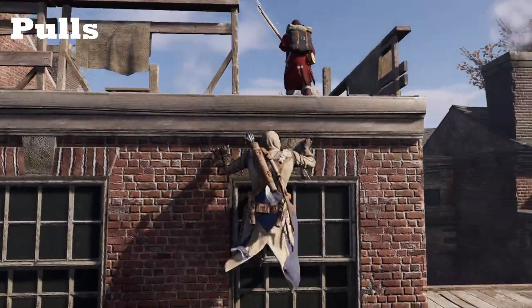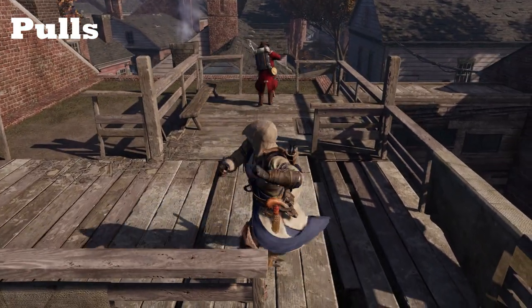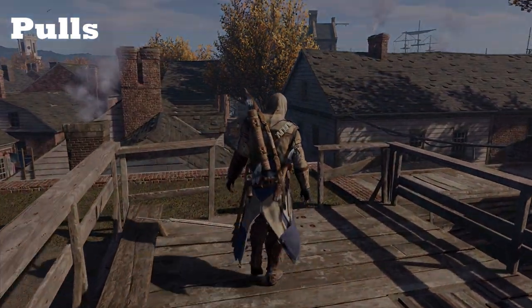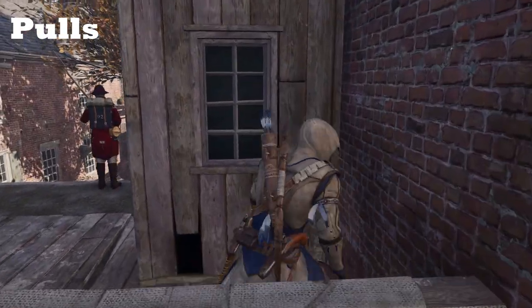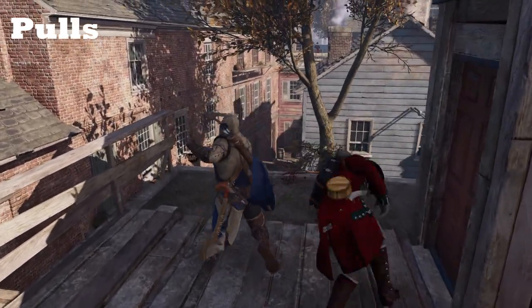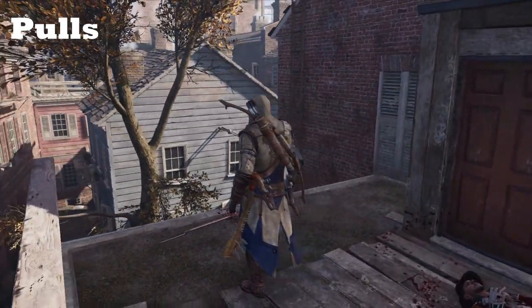If you want to trigger the kill animation early, you can do so by having any weapon other than the hidden blade selected, then releasing the tool button and tapping the attack button when the enemy is within the extended range. Note that this type of kill is high profile and will attract attention from nearby guards. One final small thing is that you can use pulls to quickly kill guard dogs in AC3, and smaller animals in AC4 and Rogue, where the concept of damaged pelts no longer exists.